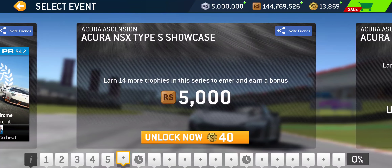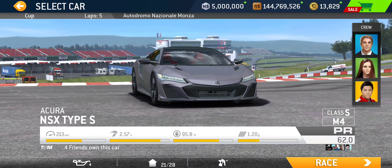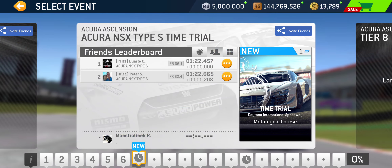That takes us to the showcase tier — tier six — where we have a drag race at Circuit of the Americas Grand Prix circuit and the proper Cup at Monza Junior Course, five laps. That's a pretty short circuit. The following time trial in tier seven is going to take place at Daytona Motorcycle Course.